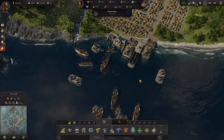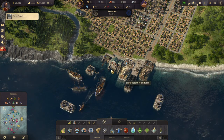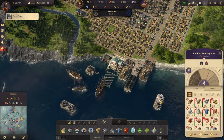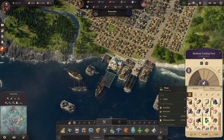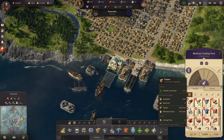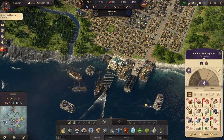Welcome back to Anno 1800. I realized that I have been playing absolutely horribly, but I have fixed some of it. I have set all of my stuff to be sold if there is more than 100 in stock. Except for the construction materials - they will sell at 150 or above.